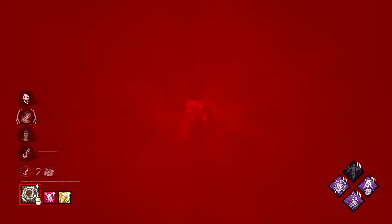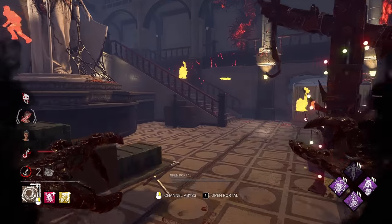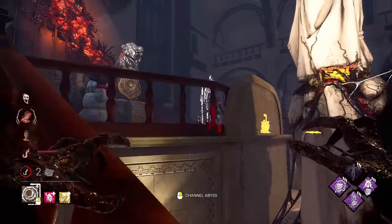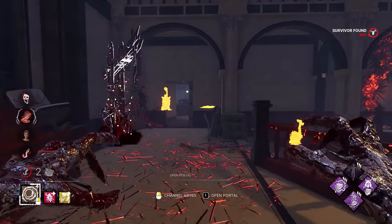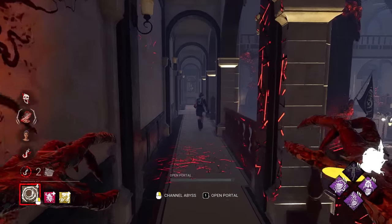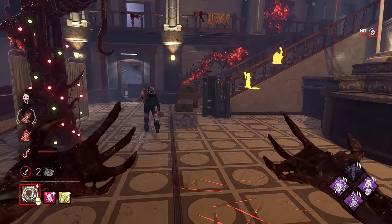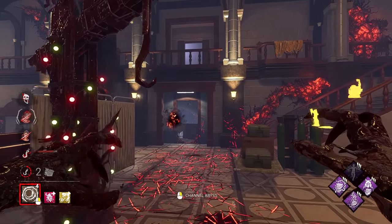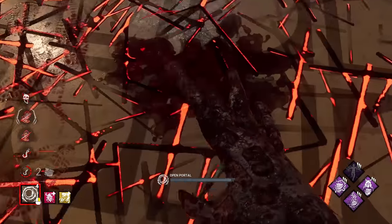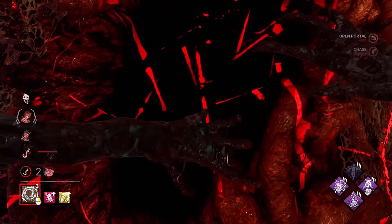She's on the back gen there, and I'm denying this survivor here — cool, this works out. We can just chase her for a second, the other survivor is going to have to move out from under. It is Balanced Landing. I wasn't sure if she had that or Lithe. But it looks like another two survivors with Balanced Landing — crazy. You really don't see it that often. Like, you'll see one in a game, but seeing more than one is pretty rare.